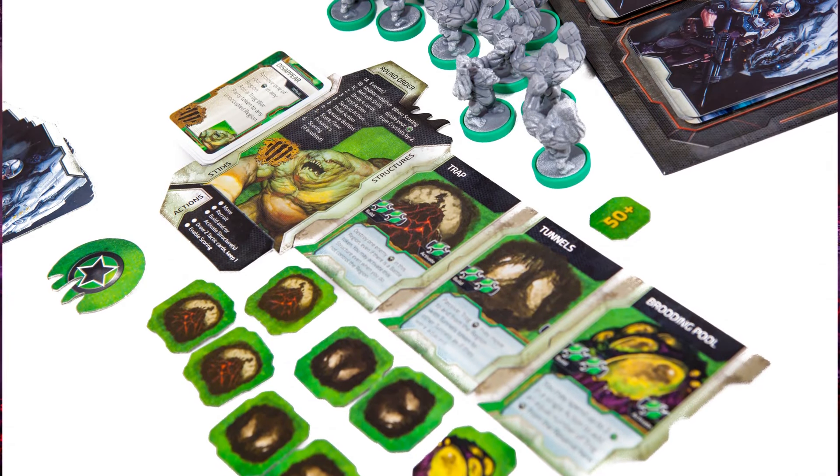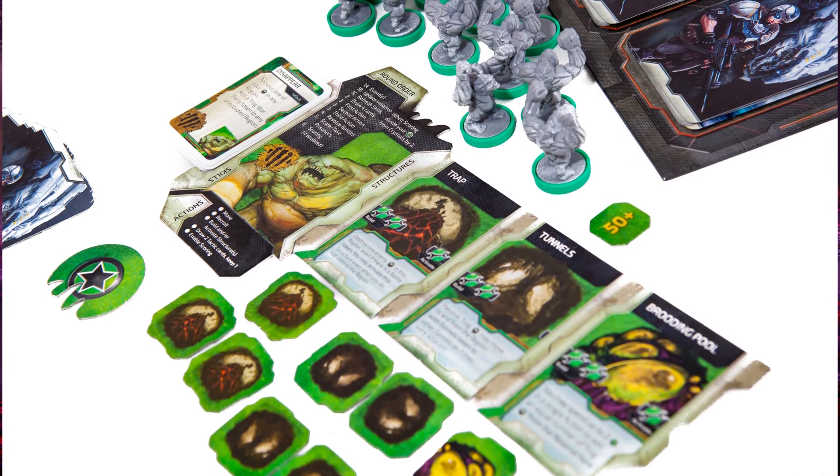What about the troggs? With the troggs, you can zip around the planet and just be this aggressive, roaming, almost Mongol-like horde, using the tunnels to appear everywhere at all times. You can be really passive — you can sit back, you can lay traps, you can take advantage of the rich crystal beds at the center of the planet and dare people to come into your trap.